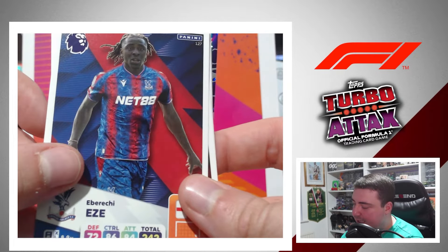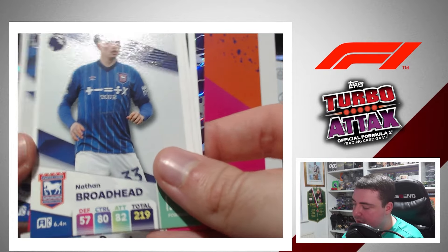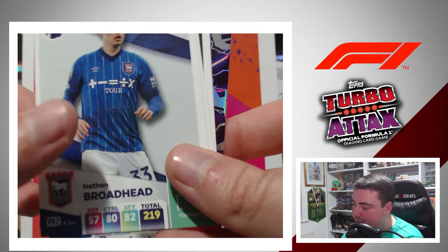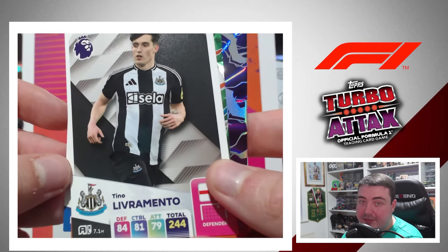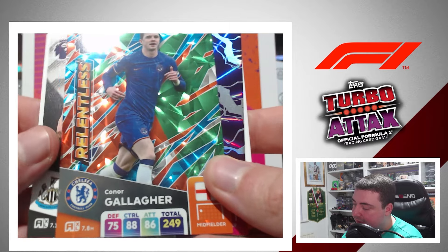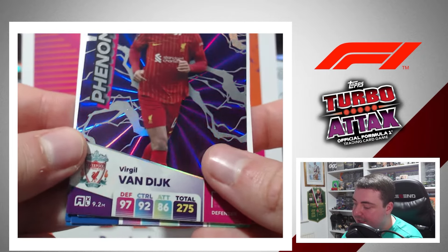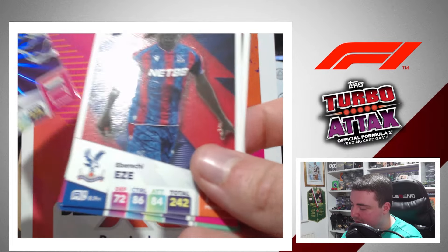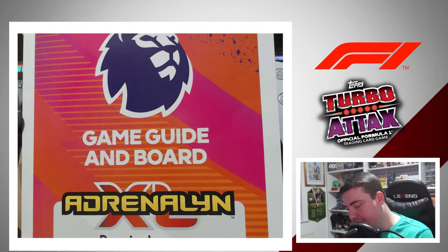Third classic tin pack: Eberichi Ezi, Luke Shaw, João Pedro, Nathan Broadhead for Ipswich, Ben Chilwell, Tino Livramento for Newcastle United, Connor Gallagher Relentless card, and a Virgil van Dijk Fenham card — definitely one we haven't got yet for our collection.